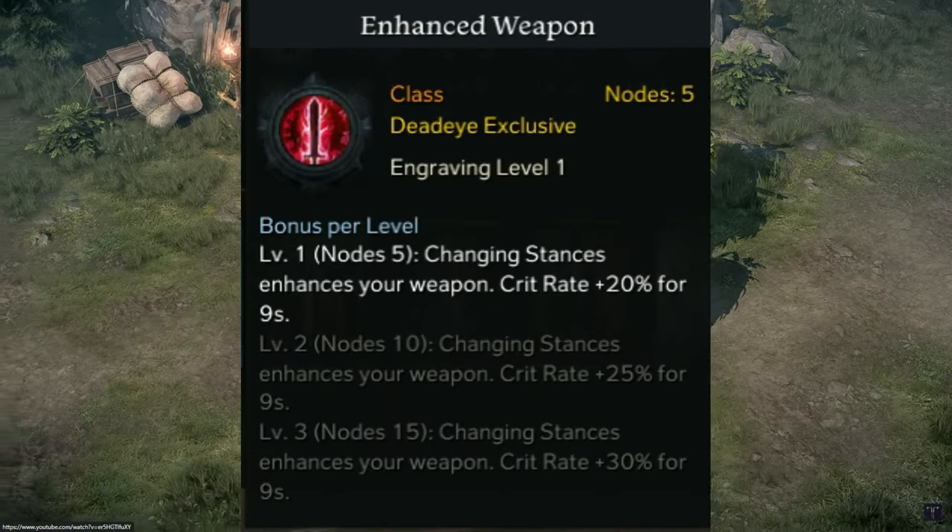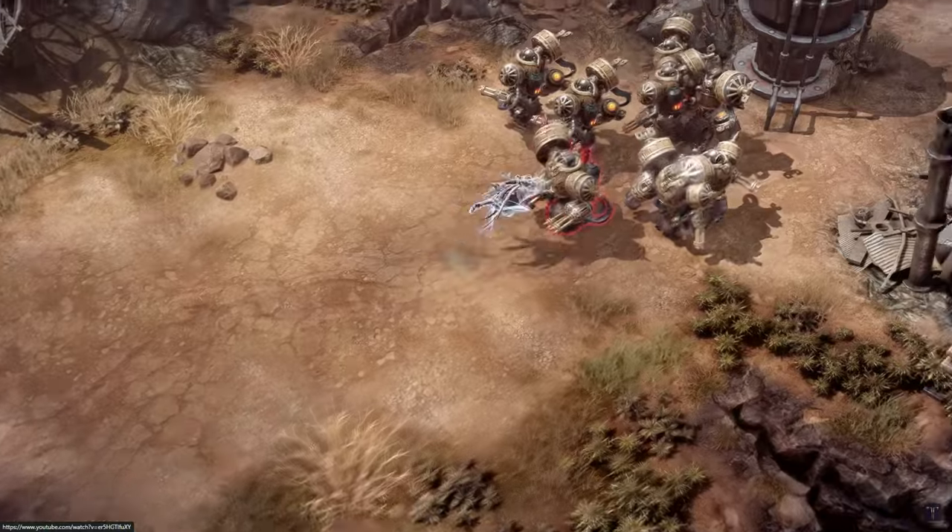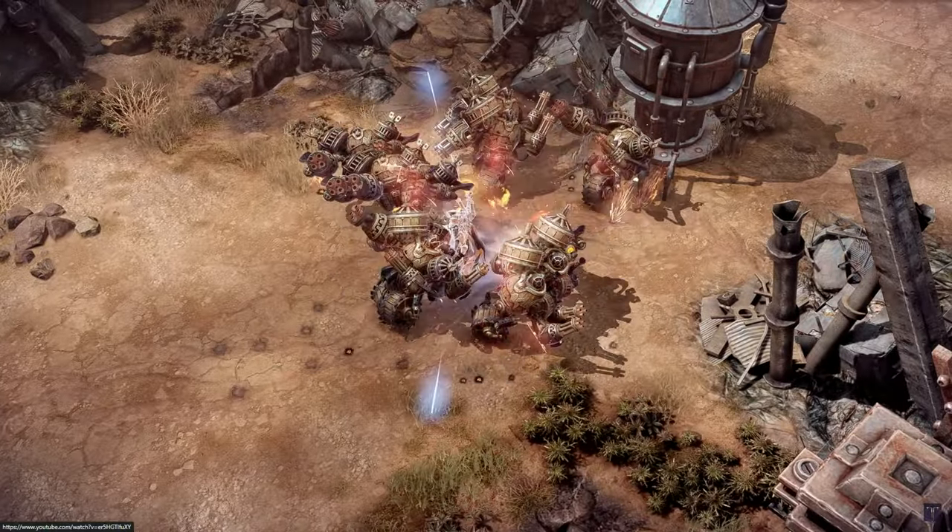As you can see, level 1 gives a lot already, and as much as possible stay at level 1, so you should focus more on engravings that increase your damage.